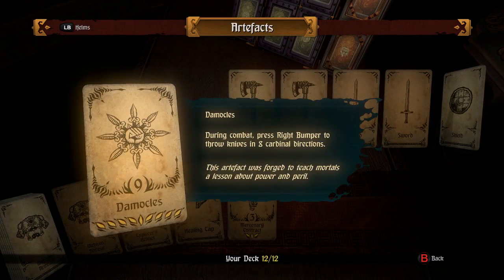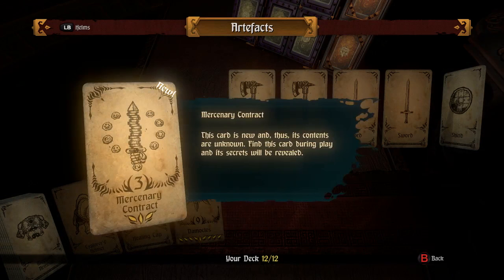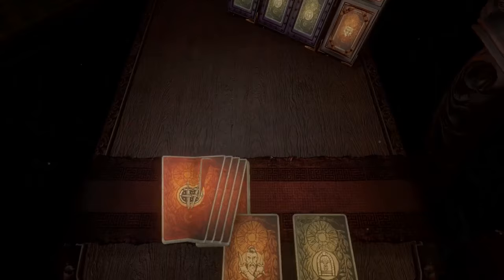Damocles — that's what we saw at the store. During combat, press right bumper to throw knives in eight cardinal directions. The artifact was forged to teach mortals a lesson about power and peril. There's also a scenario contract — it's new, we don't know what it does. I assume it lets you have an ally. It'd be almost weird if it didn't. The important thing is I have a bunch of equipment to go through.